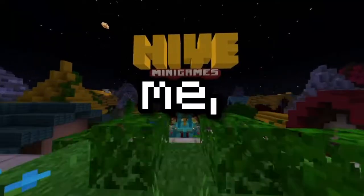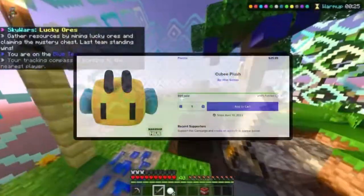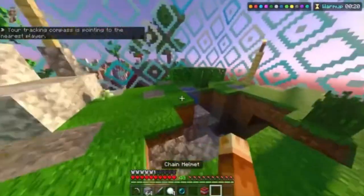So unless you've been living underneath a rock like me, you knew about the Hive recently adding pets. It was about a month ago when they released their purchase of a little cubie plushie. Basically, you go to their website and buy this stuffed bee, and you actually also get an in-game version.